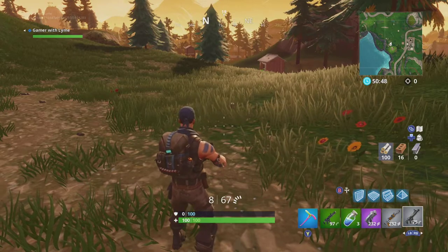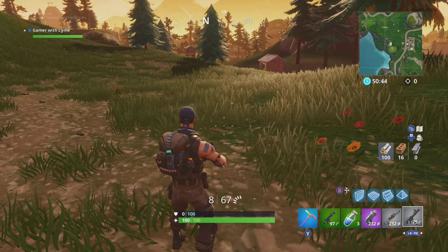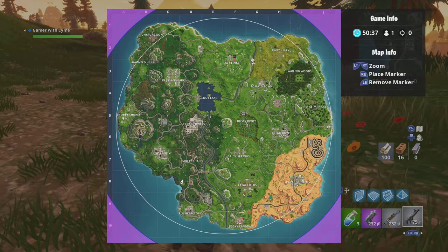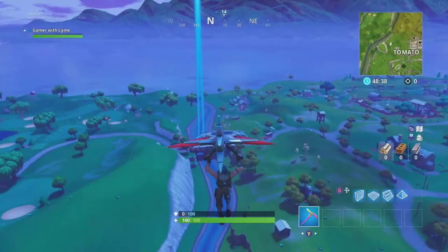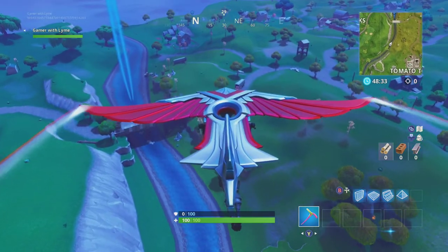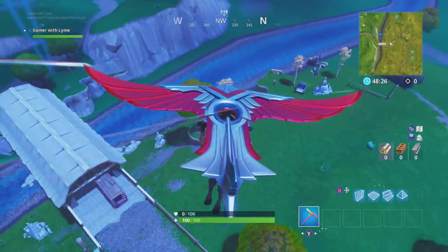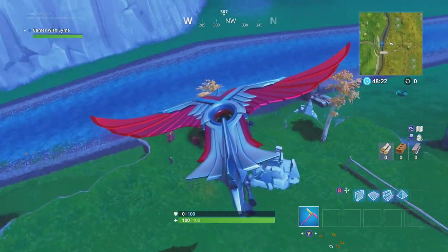Our next location is going to be Crazy Links — it's going to be near the bridge between Crazy Links and Risky Reels. We'll set our location right there. This next location is just north of the bridge between the two. We just have to find the clay pigeon shooter and it looks like it's right here — we'll go ahead and activate it.